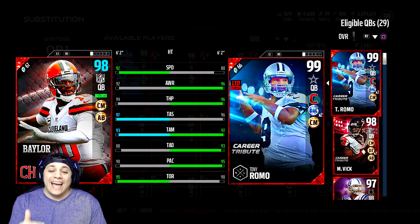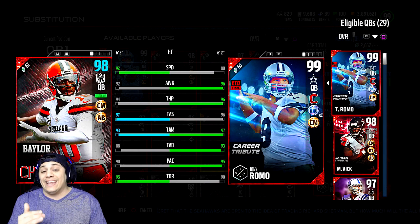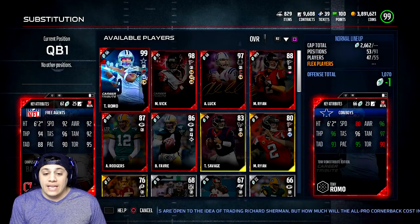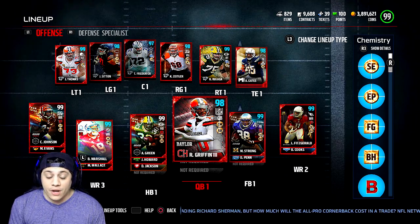He is 6'2", 92 speed with 92 awareness, 94 throwing power, 97 throw short accuracy with 93 throw medium accuracy and 88 throw deep accuracy. He has 90 play action and 95 throw on the run. Hopefully he can ball out and throw some dots. I will be having an all-Browns team gameplay for you guys coming up very soon.